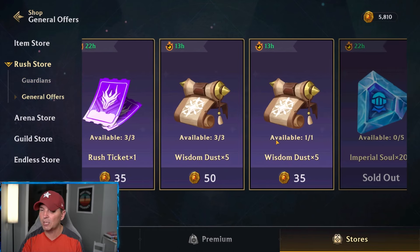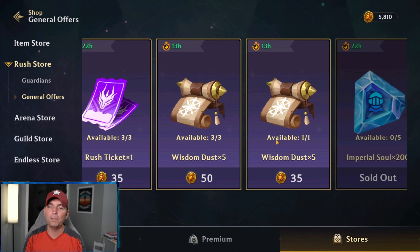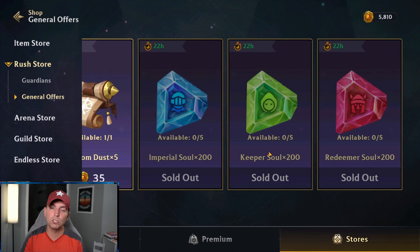Looking at general offers, I really wouldn't get wisdom dust. One of the big things in this game is the ability to build a multitude of heroes. Right now I have five heroes built and I'm not even close to being level-capped on any of them, which would give me the ability to build a sixth. We've just been getting a ton of wisdom dust through regular gameplay, and I don't see any scenario where we'd run out and have to start buying it.